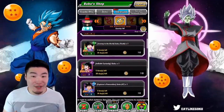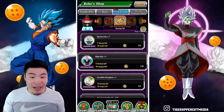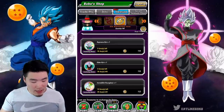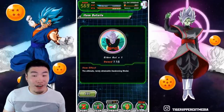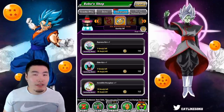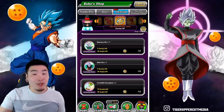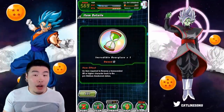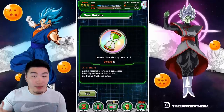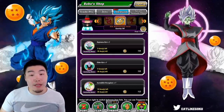Moving on to a few other things that are actually considered kind of useful: the Supreme Kai medals and the Elder Kai medals. These two are always going to be used for Z-Awakening units. In the beginning when you're first starting out they're pretty hard to get. I now have 115 of these and 116 of those, so you do get them over time, but I remember when I first started I was constantly running out of these. I would definitely pick them up if I was a new player.